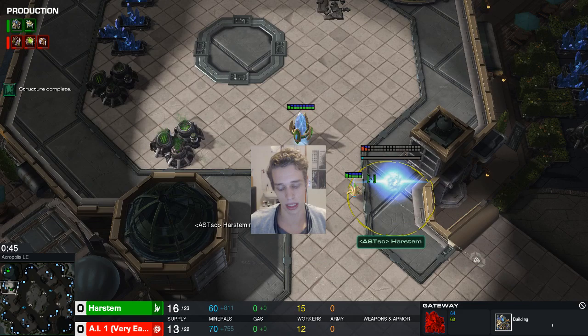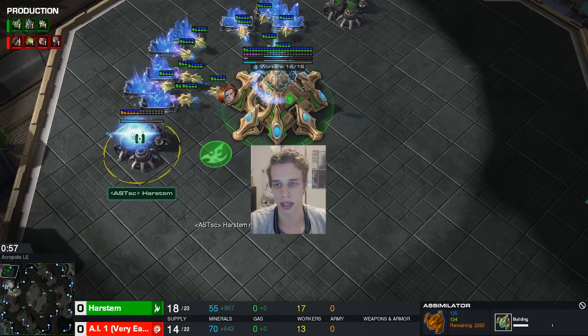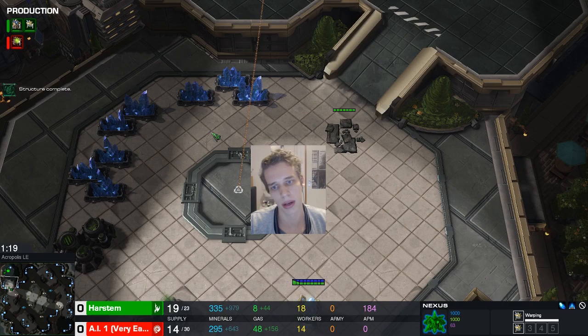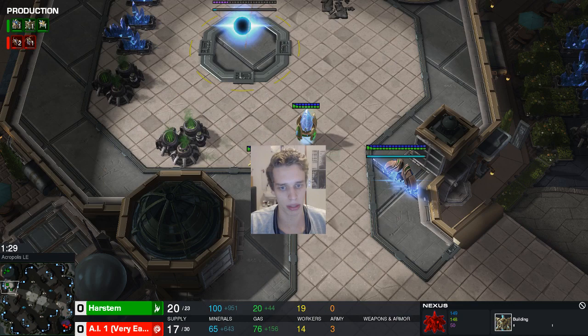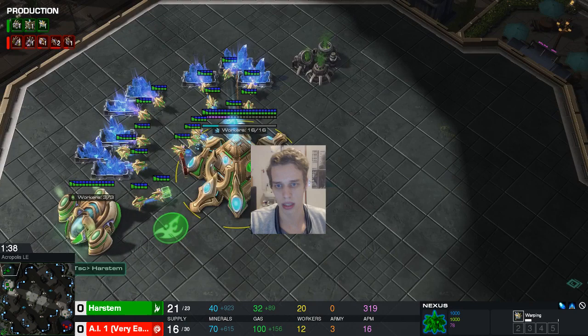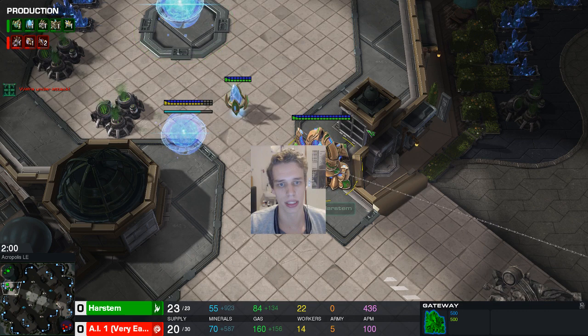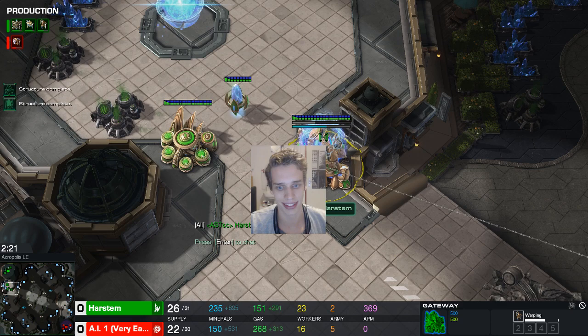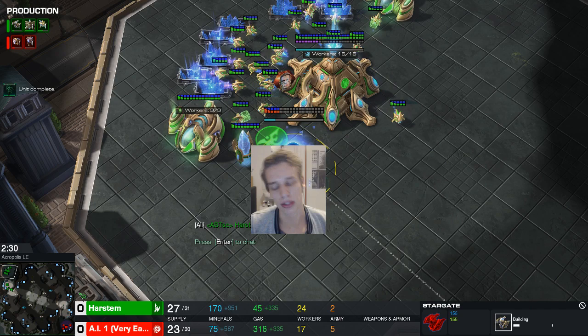We get to play standard one-gate expand: gate, pylon, gate. Always rally your 19th probe down to your natural — this probe can build your nexus, take some minerals, then build your cyber core. There goes the cyber core, then it goes back home. Meanwhile another probe is scouting. At 21 gas, 22 pylon, everything looks standard. We get adept, stargate, stalker, then warp gate — this order gets all gateway units in time. Chrono boost both the adept and stalker.